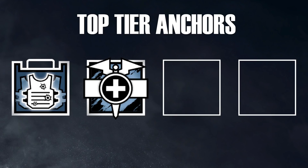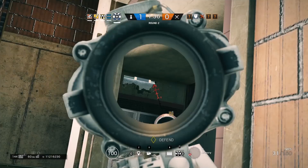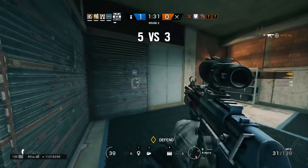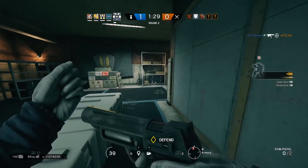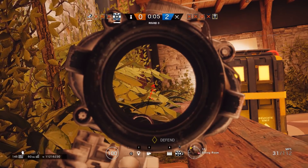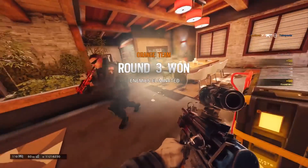The next top-tier anchor is Dock. Dock has a very similar kit to Rook, the only exceptions being that he has barbed wire as one of his gadgets and his special ability is a Stim Pistol. I'd much rather choose Dock over Rook, but that's because of personal preference. His barbed wire is a personal favorite — you can use it on doorways to prevent people from pushing in, and then just peek and kill them as soon as they try to push.